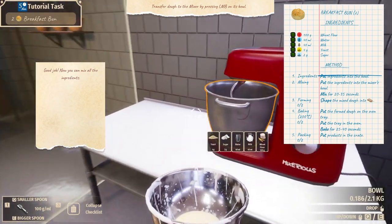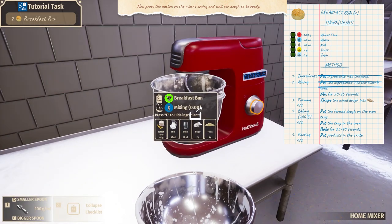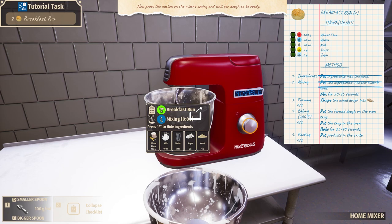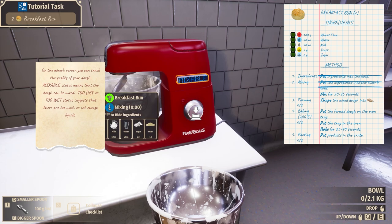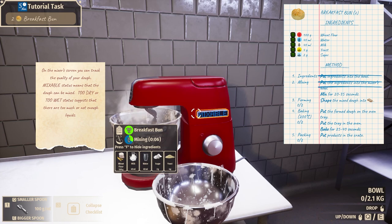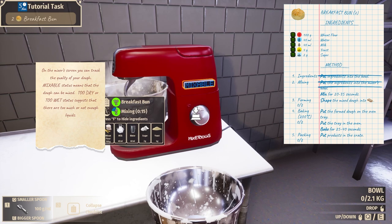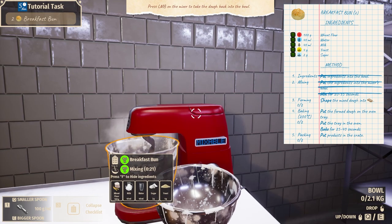Transfer dough to the mixing bowl by pressing LMB. Mix for 20 to 35 seconds — press the button on the mixer's casing and wait for the dough to be ready. On the mixer's screen you can check the quality of your dough. 'Mixable' status means the dough can be mixed; 'too dry' or 'too wet' suggests there are too much or not enough liquids. We'll mix. Everything's good. Boom. Amazing.